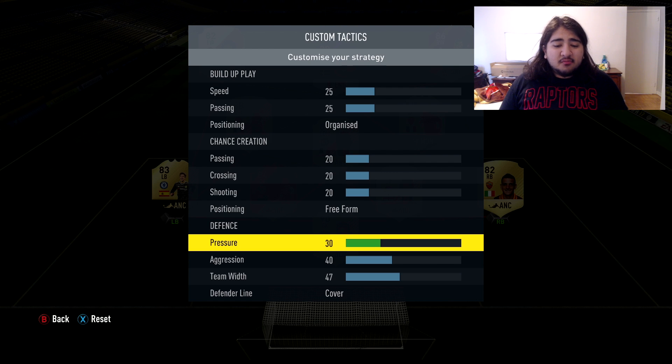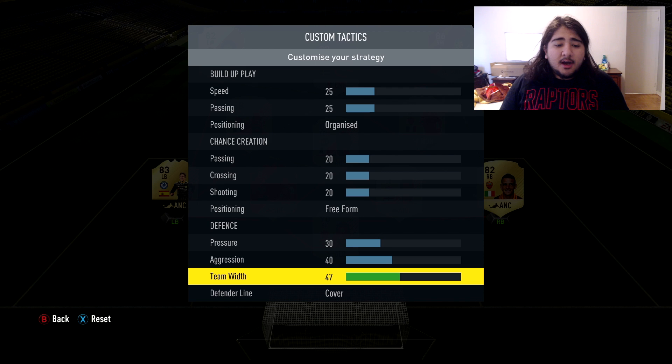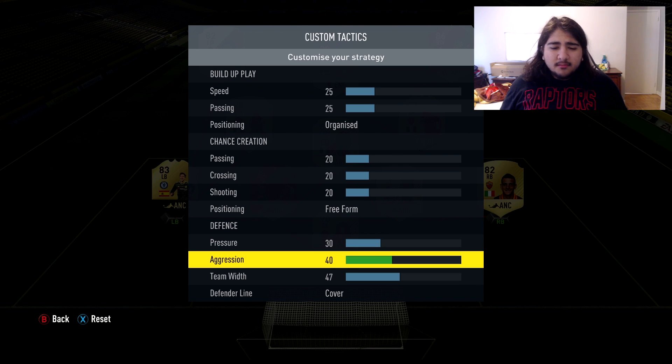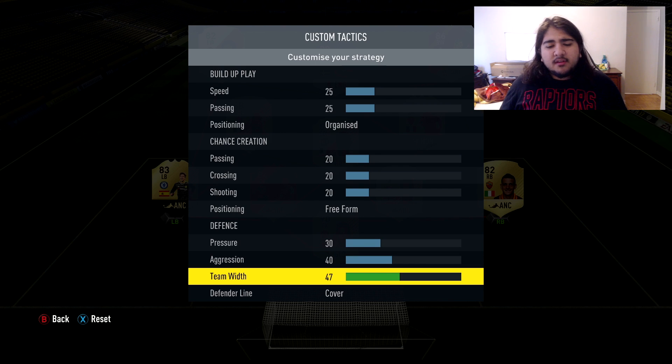For defense — probably the best custom tactics I've used, pulled from Reddit. Pressure at 30 works best because you don't want to be pushing up your defensive line; otherwise players get in behind easily and you'll get counter-attacked a lot, especially with wing backs getting into the play. Aggression at 40 seems to work well — when they cross your half line, you want to stay composed defensively and wait to intercept the ball. Team width at 47 works fine; 50 is also okay, and I tried 45 and 40 too — they all work similarly, but 47 got me the most wins.